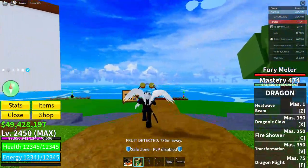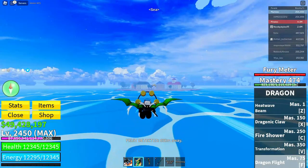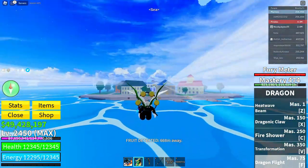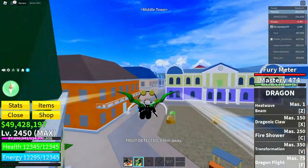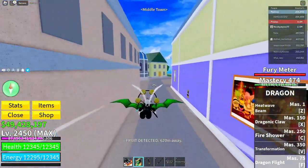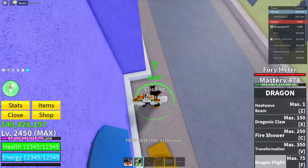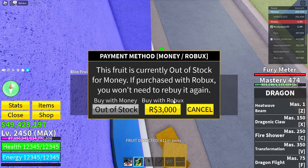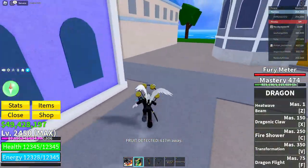After that, fly back over to Middle Town. Once you're in Middle Town, go to the block food dealer in the back of the mansion, click on this guy, click Continue, and do the same thing we did earlier — click on the last fruit, click the Robux icon, then Cancel, Cancel, and Exit.